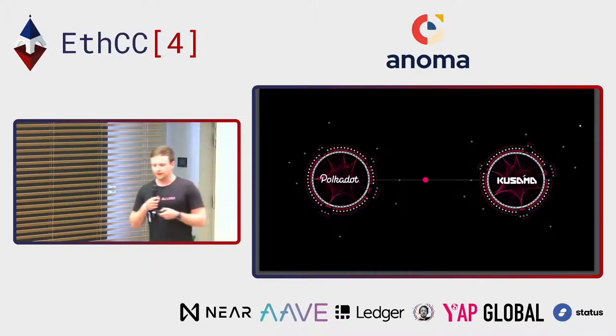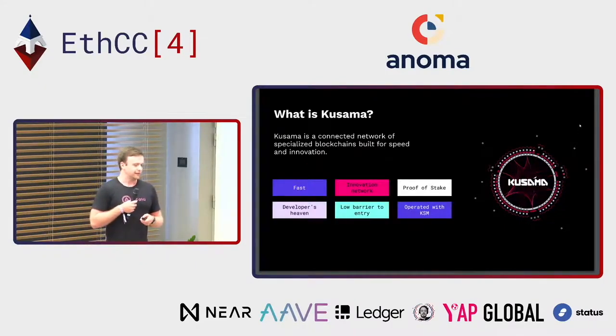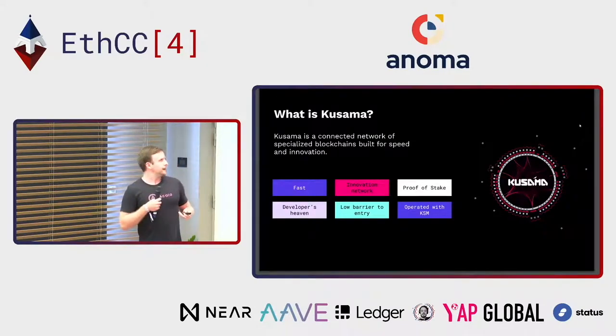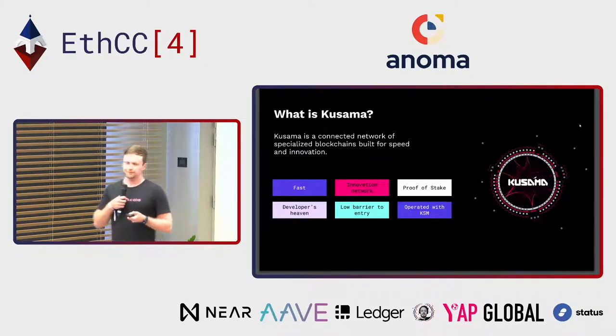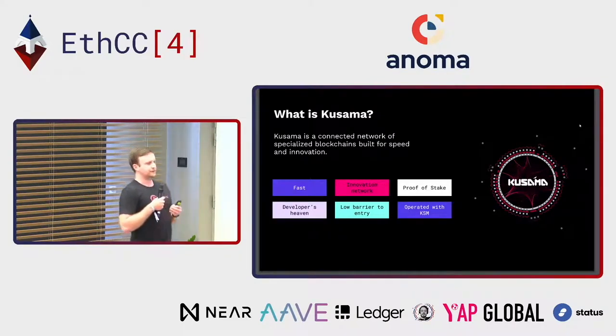Kusama — many of you may have heard of it, and it's confusing to people. Kusama is essentially the exact same thing as Polkadot: built the same, same architecture. Everything I mentioned about Polkadot applies to Kusama. The main differences are that it's built for speed and experimentation. Kusama's governance, for example, is about seven days versus Polkadot's 28. So it takes a lot longer to get things through on Polkadot. If you're a developer who wants to move quickly, you can just move fast on Kusama.